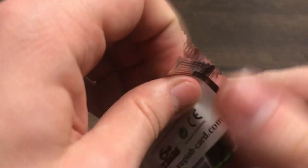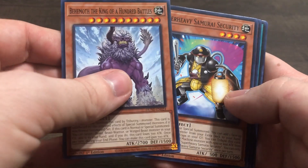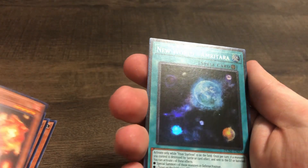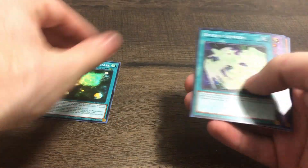Last pack — come on, can we get the Chimera ultra or the Altergeist ultra, Fusion Armament, or Revolution Synchron? Please! Security... I think the next ones are hollow — and it is. New World, Emritara. So yeah, that's it for the 10 blister opening for Duelist Nexus. All in all we did decent — no ultras unfortunately, but we did pull a secret, so that's not bad.